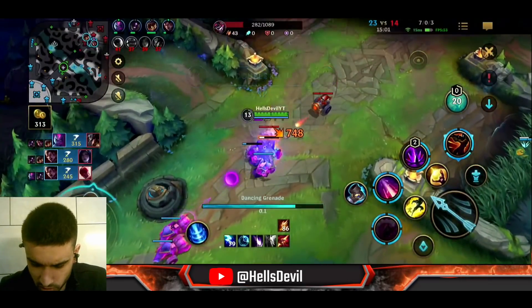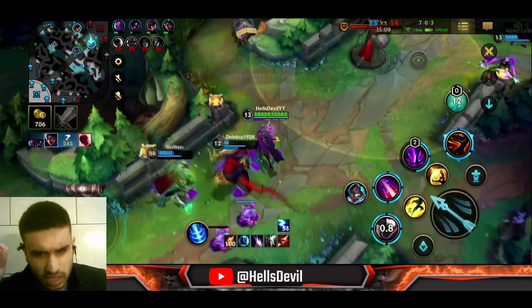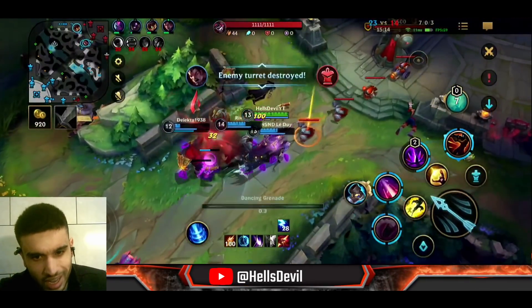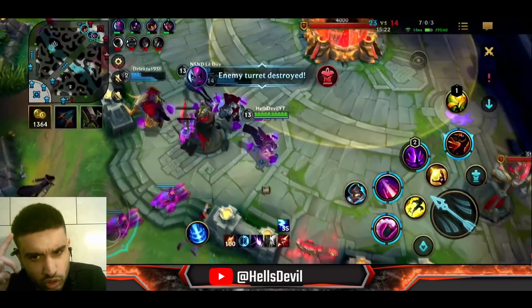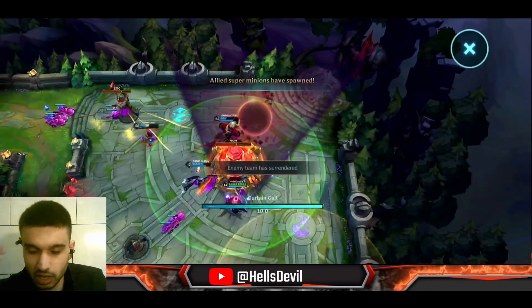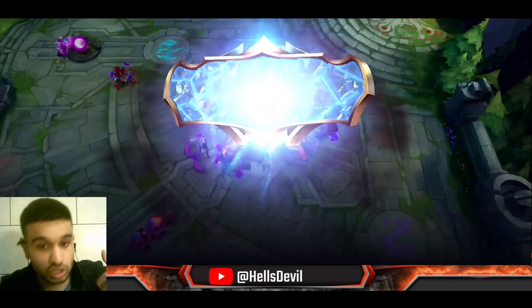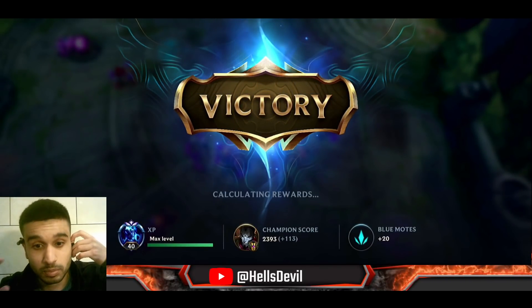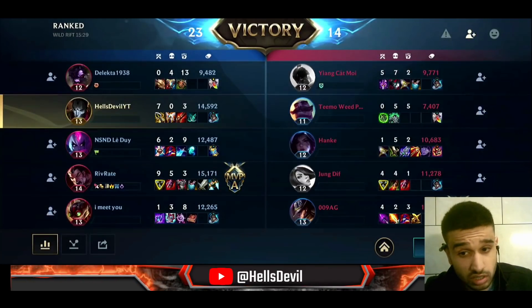One more thing to note about Jhin: even if you're super ahead, the enemies can come back if you throw. If you die twice, you lose your champion rune and the enemies get a lot of gold — when they catch up to you as Jhin, you lose. They surrendered — easy. As a Jhin you want to stay ahead and never let enemies catch up, because the champion rune already gives you a head start. Thank you very much for watching — I'll see you all in the next Wild Rift video!